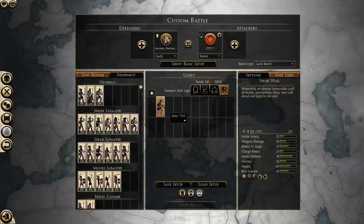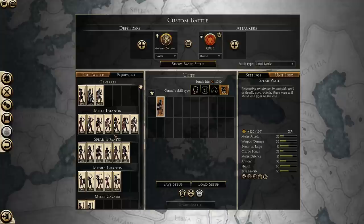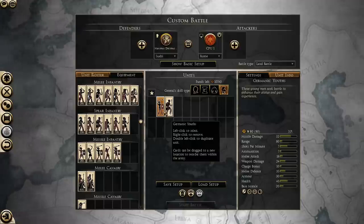So these shields are very good. If you want to soak up a lot of fire, these are your go-to units. There are also some skirmishers with very good shields, like these Germanic Youths. Although their shields only give 20 to armor and 20 to melee defense, they are going to be able to block 60% of incoming missiles as well. These are the best shields in the game for soaking up missile fire.